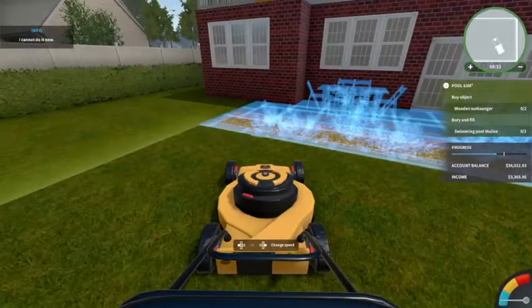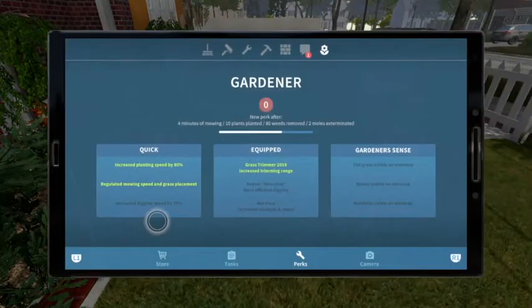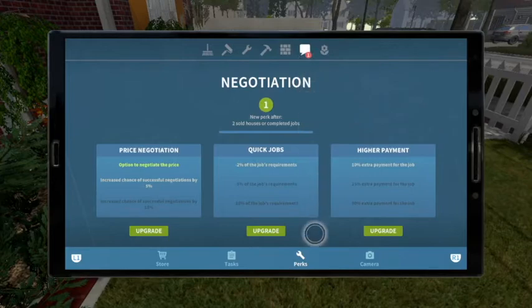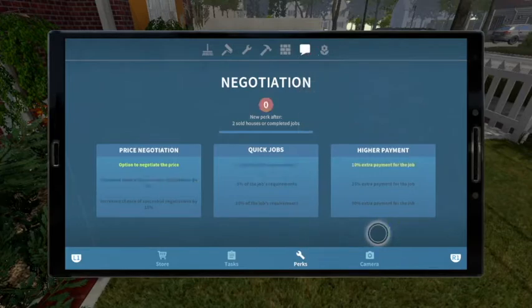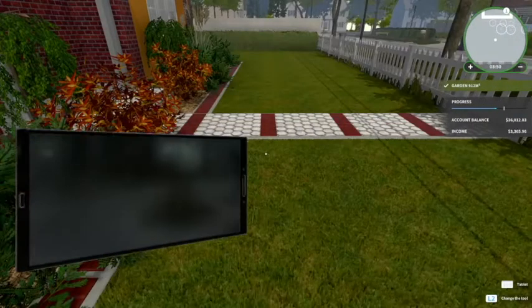Alright, I think we completed that. Let's just go to one of our perks and pick that. We mowed the lawn, so let's go back and get that pool.